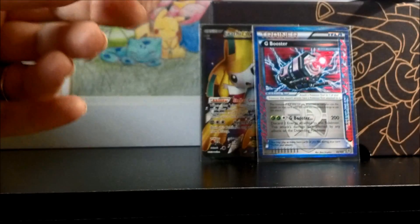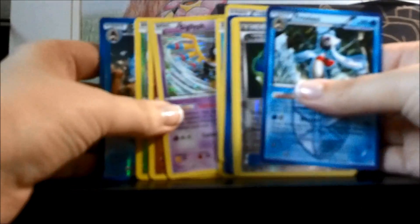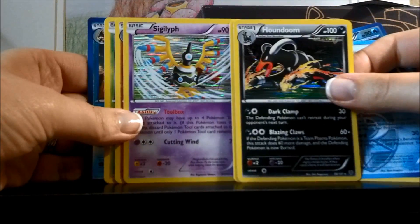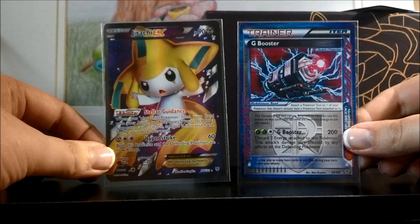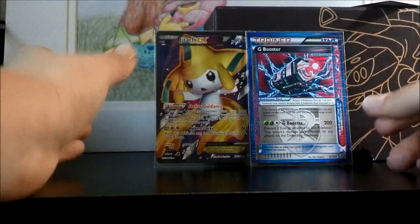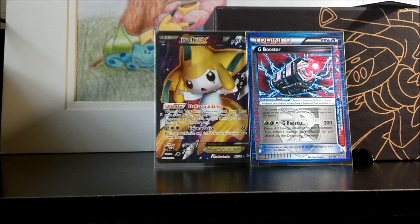Been a pretty cool eight packs and an Elite Trainer box for me. Got quite a bit of nice reverses, two hollows — a Houndoom and a Sigilyph — got a G Booster Ace Spec and a Jirachi Full Art. So that's wonderful pull ratios for me out of eight packs. It hasn't been the nicest set in terms of booster boxes and pull ratios — I've seen very low amounts of EXs — so I'm very, very excited about these pulls. I hope you all enjoyed this video, and make sure you subscribe for more videos to come.